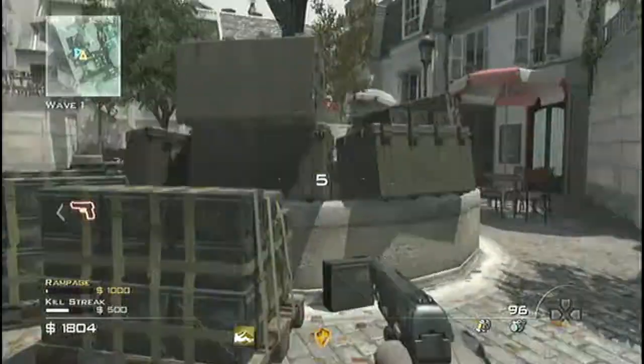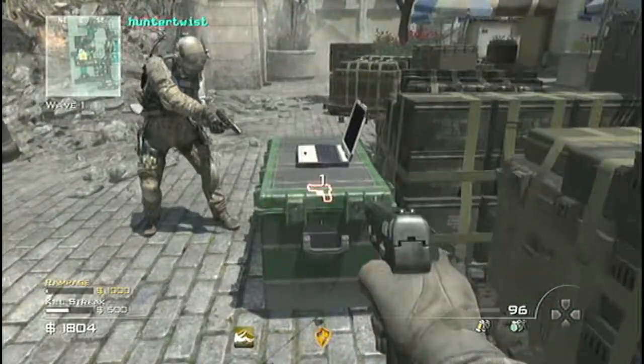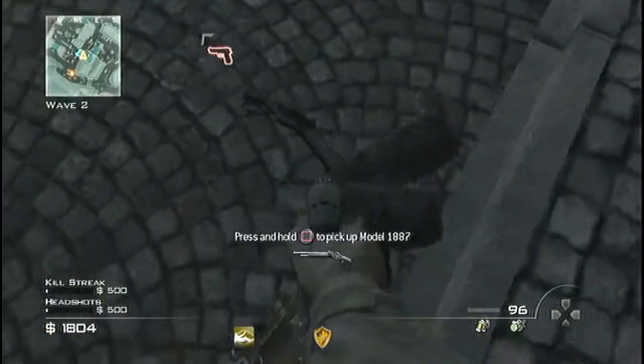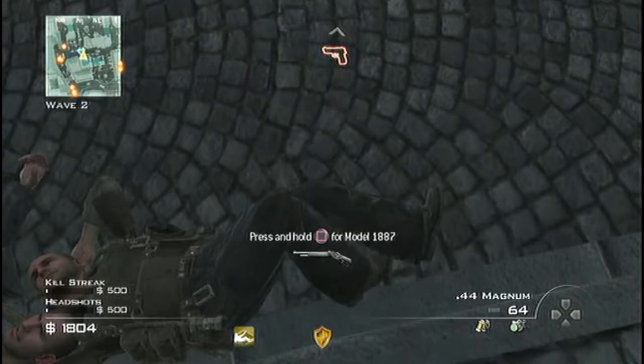Basically, what your friend needs to do is buy the gun that he has and just go to any gun laying on the ground. Tell him to pick up that gun. I use this 44 — I mean model, right here. And he just picks up the model and I can pick up the 44 mag.